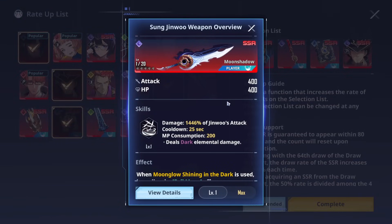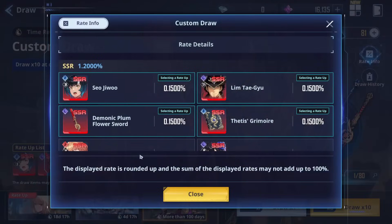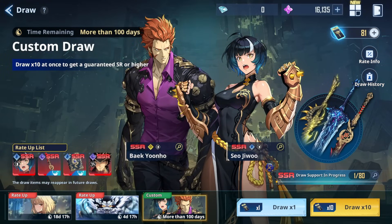So any future Jinbu weapons we're going to get will be in this banner, and you can have it at a 0.15% chance to be pulled. In the next update we're getting something like a glock or some sort of weapon for the Jinbu, and that's going to be added immediately to the custom banner — it will not be a single rate-up weapon banner. The only rate-ups we get are for hunters only. Let me know your thoughts, if you have any questions or want to see any specific video, please let me know in the comments. Take care!